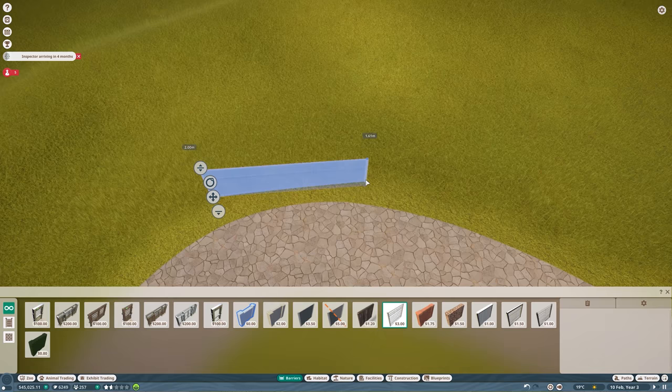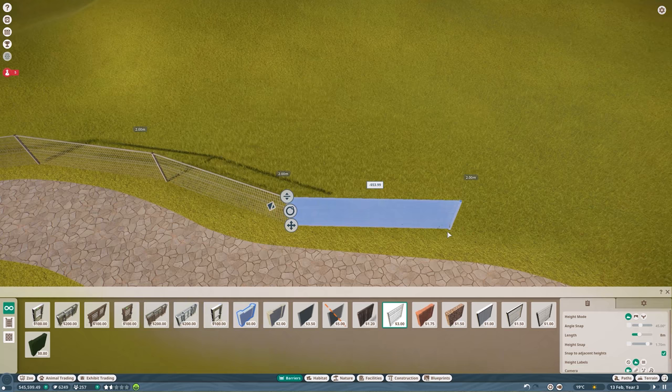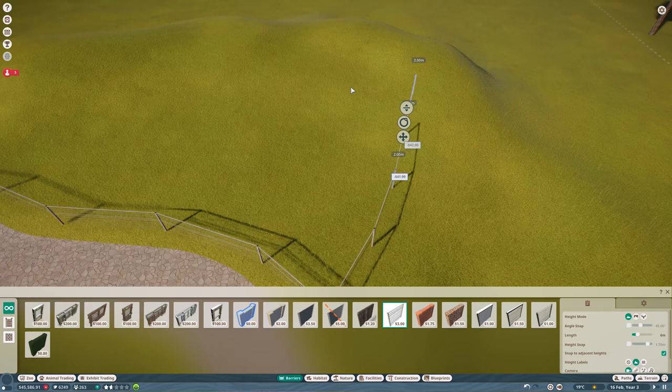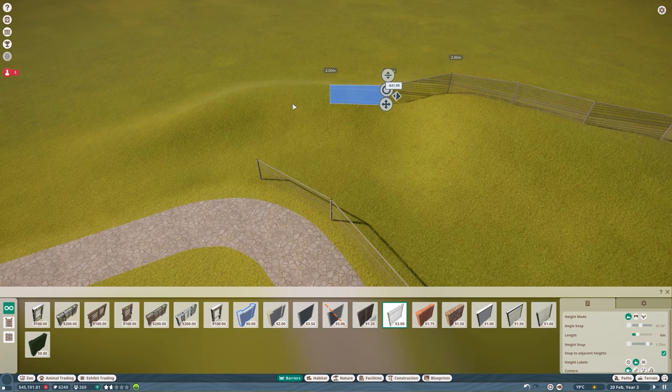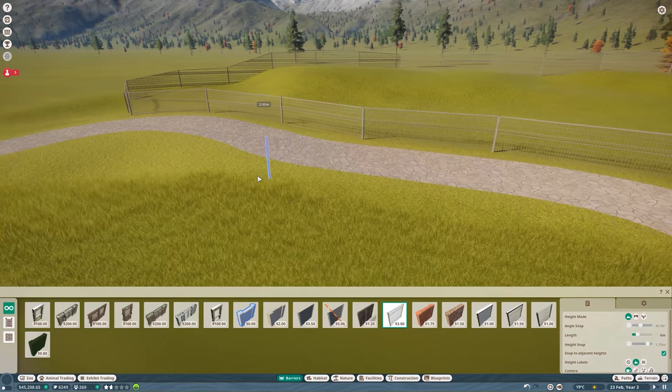I don't want to place the barrier too close to the path because I want to add my own custom small fence for the guests later — I think it always looks so much more natural with those guest fences. This habitat might be a bit too large, but we can have more ostriches then, and you can never have too many ostriches.